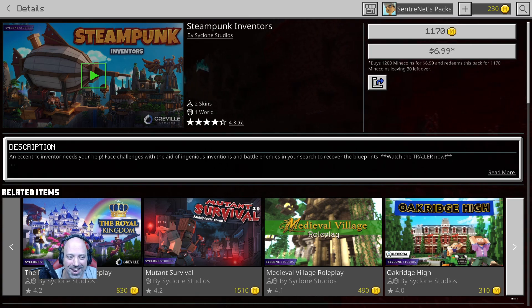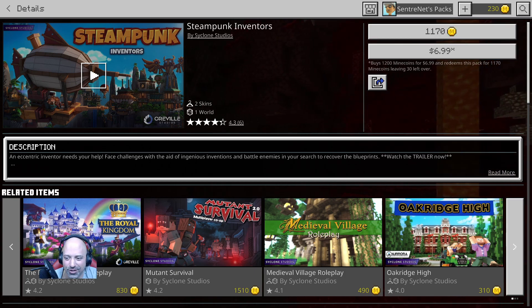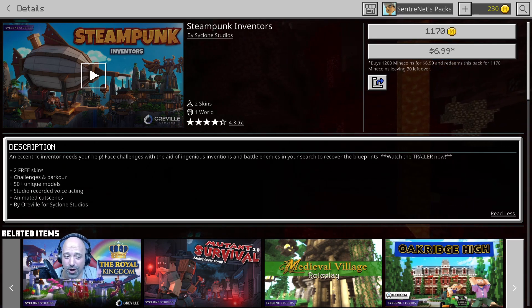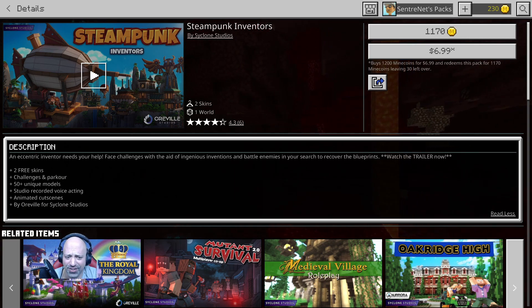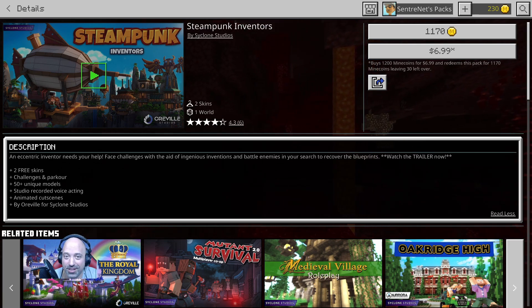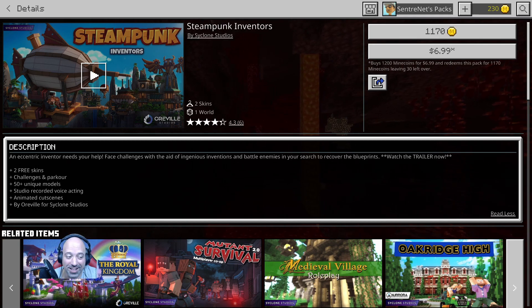I'm really excited to see what they've actually done with this one. It is in the Minecraft Marketplace, available for 1170 Mine Coins or roughly $6.99 USD. The description reads: an eccentric inventor needs your help — face challenges with the aid of ingenious inventions and battle enemies in your search to recover the blueprints. Watch the trailer now, and they have a link to the trailer in the marketplace. I'll also have a link to the trailer down in the description. It comes with two free skins, there are challenges and parkour.